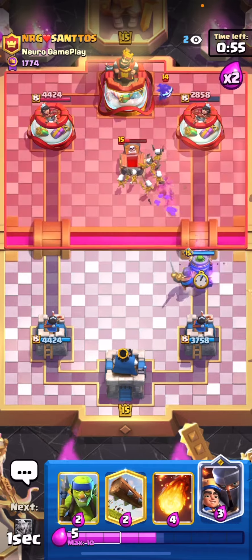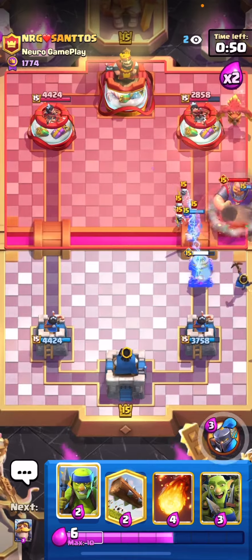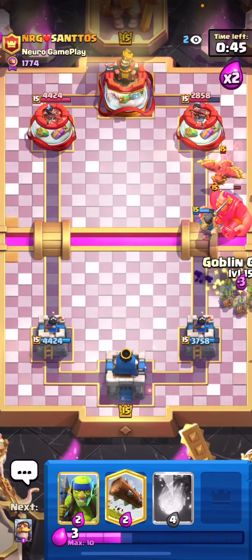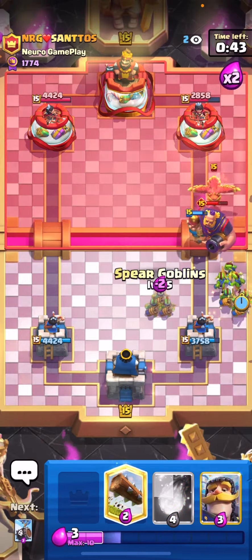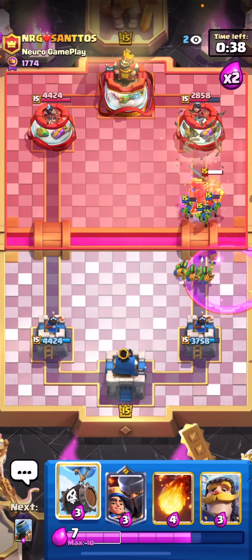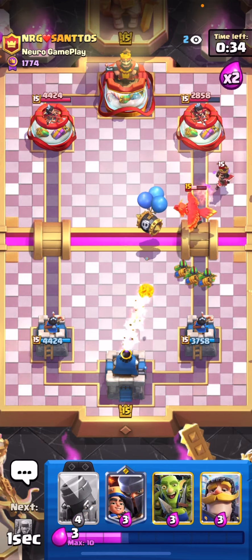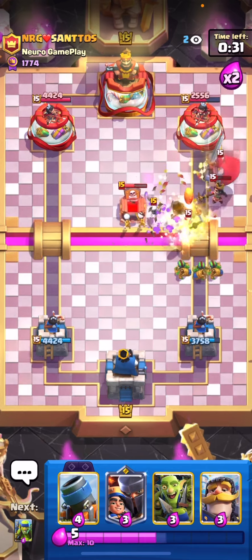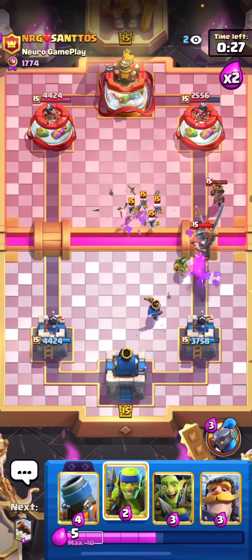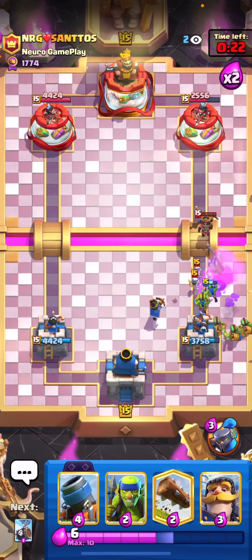Now I have my little prince in cycle so I'm comfortable playing an evolved mortar because I have my little prince to back it up — he's probably going to play a Royal Giant on my evolved mortar. Another thing when playing against Royal Giant: you need to have something in front of your little prince. He has Fisherman, so it's really important that you have your knight in front of your little prince so he cannot pull your little prince with the Fisherman.